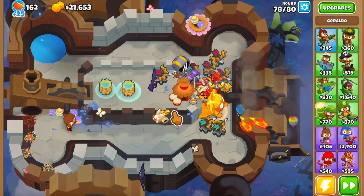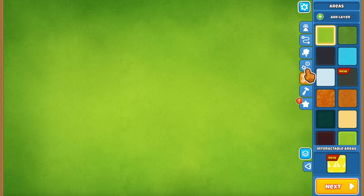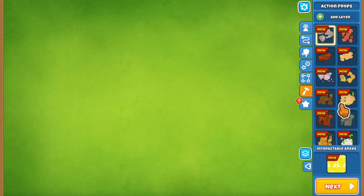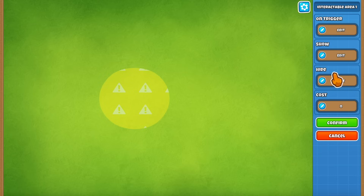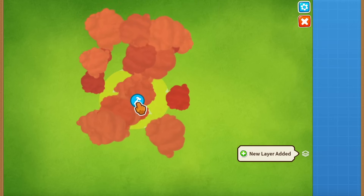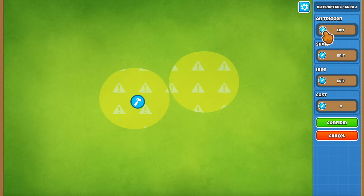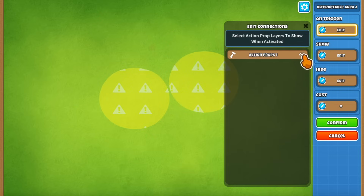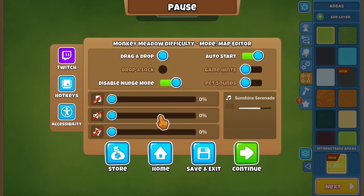Let's move on to the other new stuff - the map editor and the quests. The most interesting new thing in the editor is something called the interactable area. This is how an interactable area looks. When you click this button, there are action props. You can combine the interactable area with action props - if you set it to trigger with the action prop, that animation will play on your area. You can also adjust the cost of your interactable, making props removable. This unlocks so much potential in these maps - it's going to be crazy.